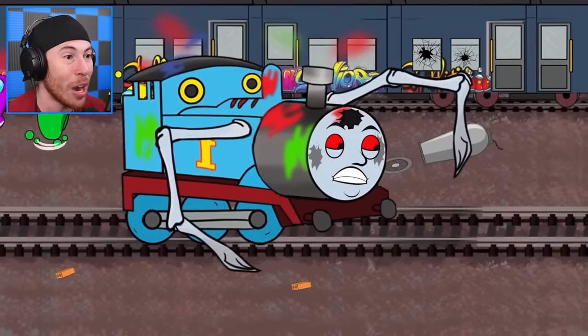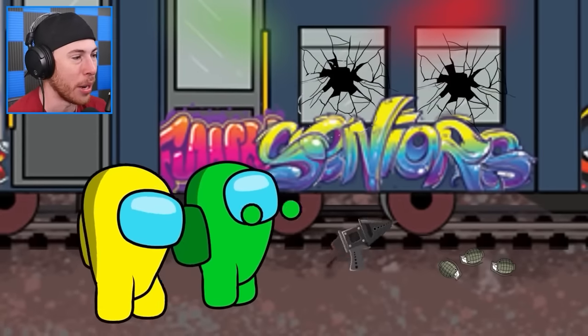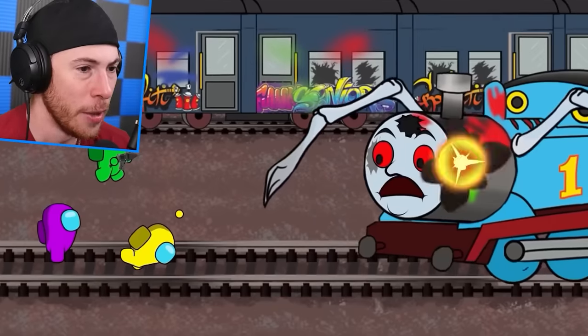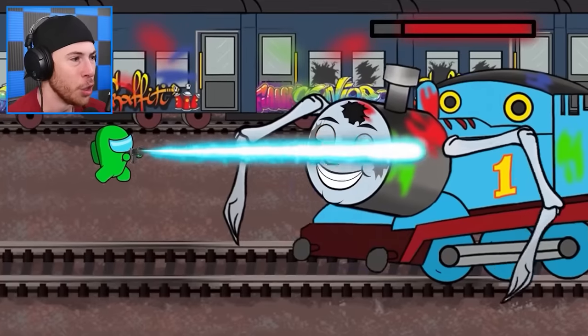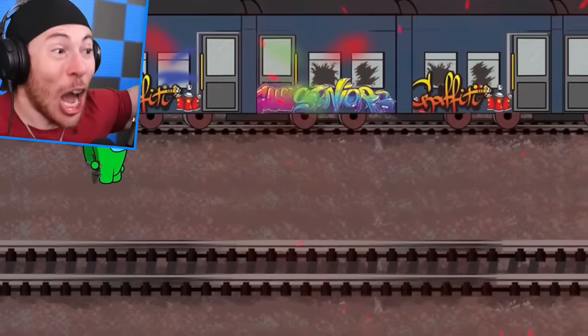We need to make it to animation four and five — they keep getting crazier and crazier. We've got bricks, grenades, and a laser blaster — keep throwing, we're almost there. Green, it is up to you — you're the last one alive. Yes, Green — level four, here we come!